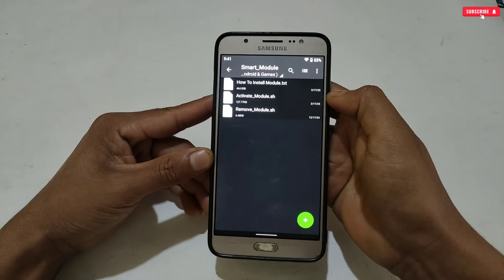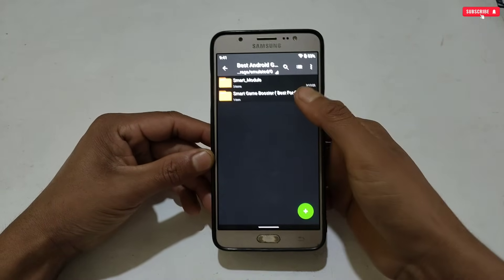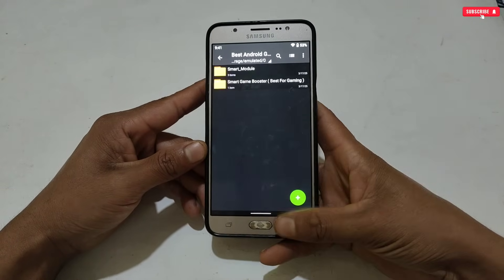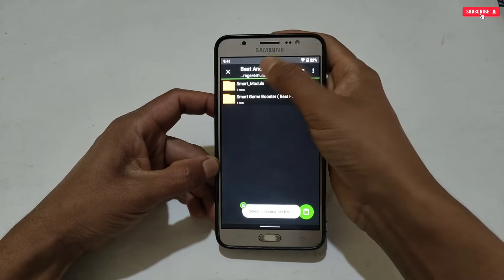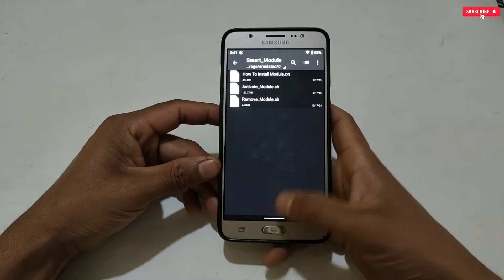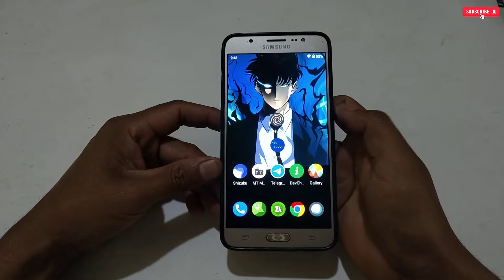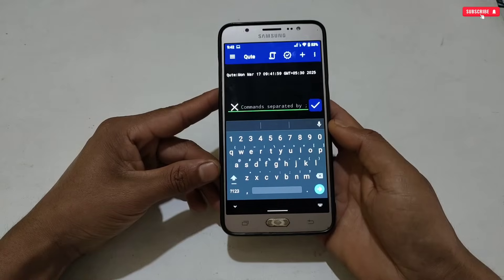In the downloaded files, you will get the Smart Booster module file, which we will apply using Prevent or QT application, and next is Smart Game Booster. First we will flash the module file. To apply the module, go back and copy the Smart Module folder, then go back to internal storage and paste the copied folder. After pasting, make sure the folder has been pasted successfully.